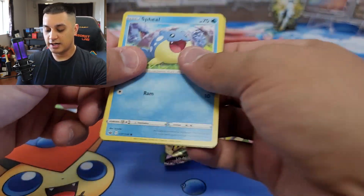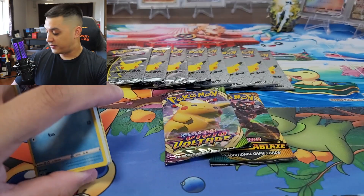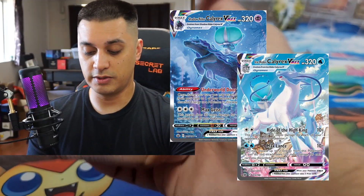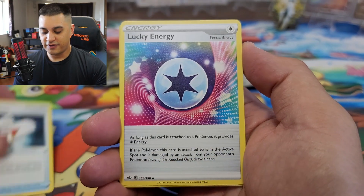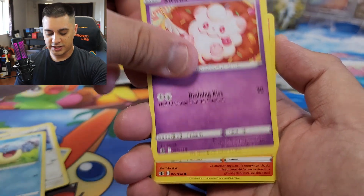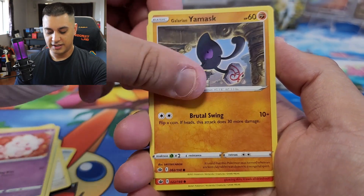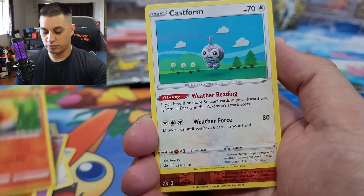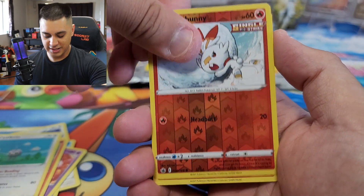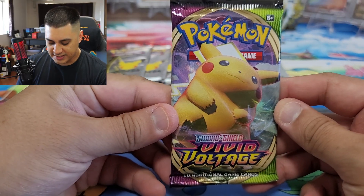Next pack we have Chilling Reign — maybe we could pull an alternate art of Shadow Rider Calyrex or Ice Rider Calyrex, that would be really dope. We got a water energy, Justified Gloves, Lucky Energy, Porygon-2, Spikewall, Swirlix, Glarian Yamask, Castform, Castform, Castform. We got a reverse Scorbunny and a non-holographic Galarian Slowpoke.